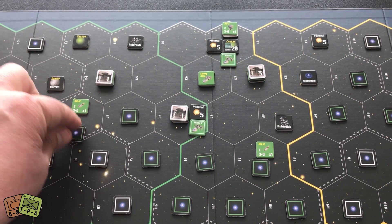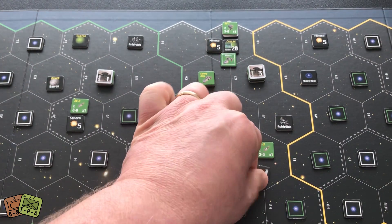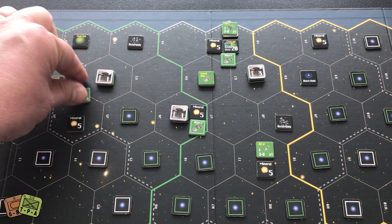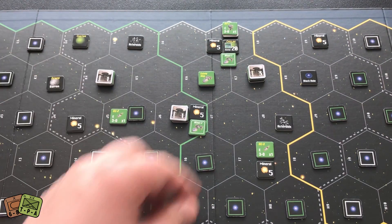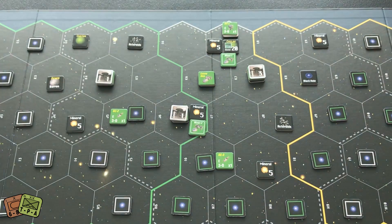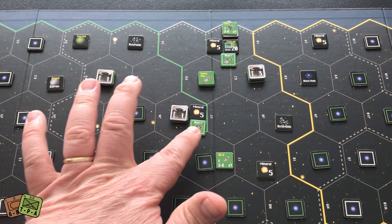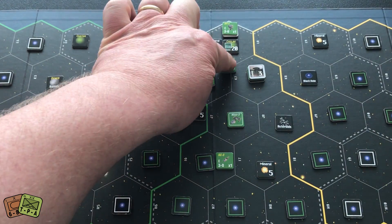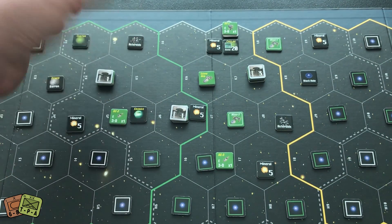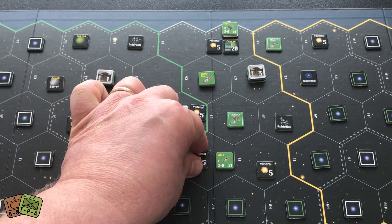Found another mineral in exploration — an economic boon, giving extra CPs. That concludes turn one. Turn two: exploring here, and moving this scout. Miners can't move into that space, so he's going here to reach this mineral, and miner two goes out to reach that mineral. Exploring: found another planet — awesome — and another mineral deposit. That's all movements and explorations for turn two.